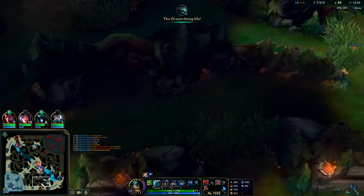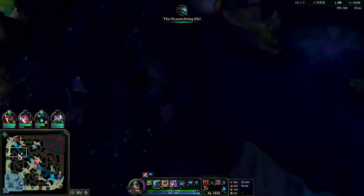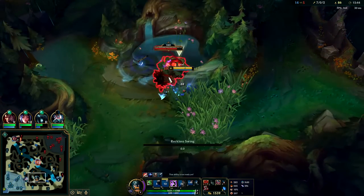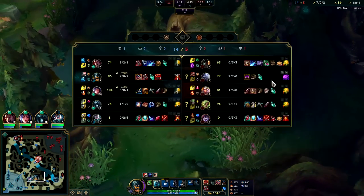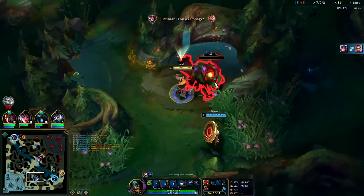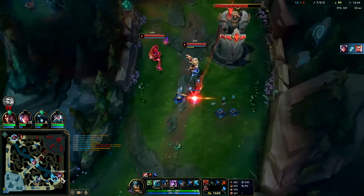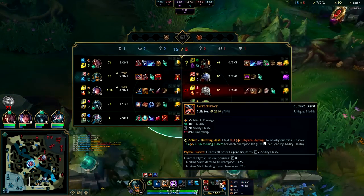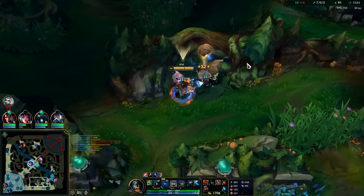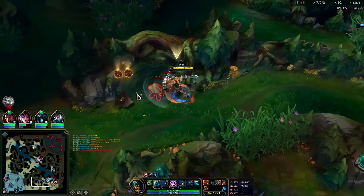We'll take red, Krugs, Raptors, and do a full clear. Scuttle is up though, we'd be late for that — that's fine. Accidentally threw that way too far. I'll go ahead and full clear this. Zeri is still not on a full item and I am, plus I have tier-two boots so I'm fast enough to stay on top.